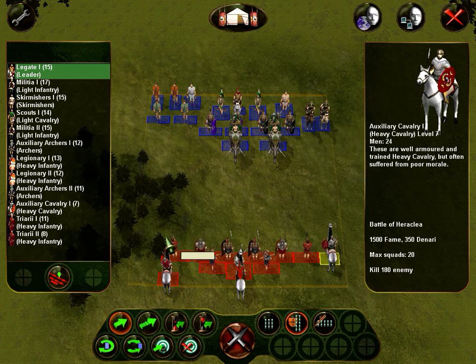Level eight, level six, level seven, level six. The objective says kill 180 enemies. We could just do it like this and send our super strong cavalry here and destroy them. I think we can do that. They have archers, so we have to start thinking about taking missile protection pretty seriously.